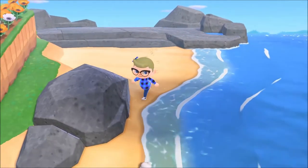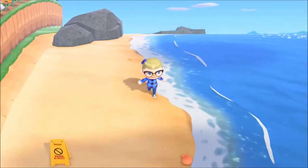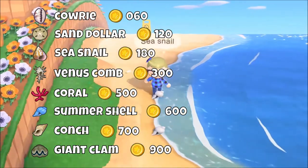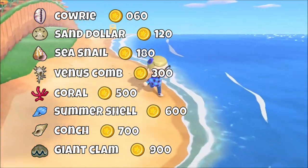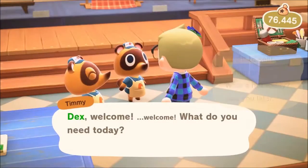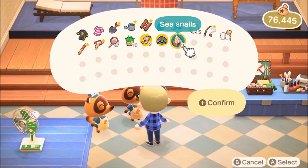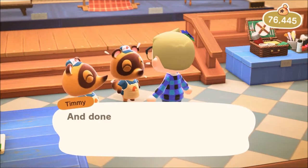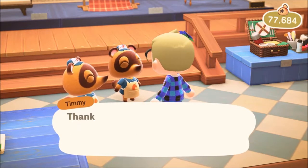If you want a bit more money on the first day, consider picking up the seashells that lie near your beach and selling those. They all stack up in your inventory, which makes things very easy. Here's a list of the different shells you can find — pause if you want to keep looking. The best one is the giant clam, which sells for 900 bells. Seashells will reappear every day, so make sure to utilize them, especially on the second day when you're able to craft the vaulting pole to unlock other areas of the island with more seashells.